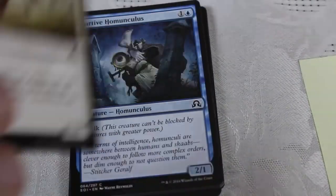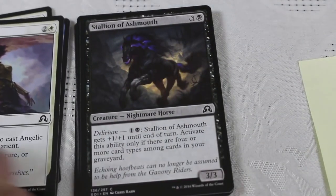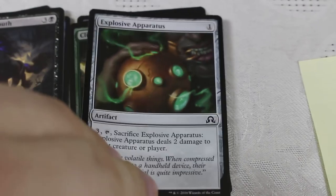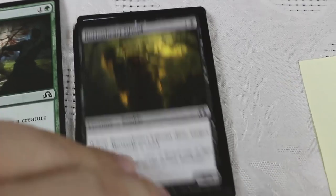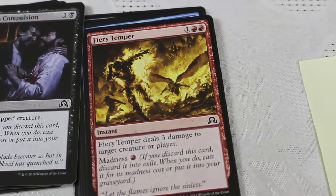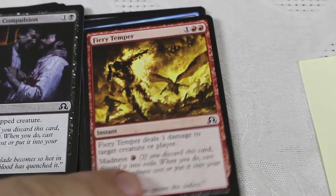Let's see what we've got here. Devil Thornton Fox, River Homunculus, Angelic Page, Stallion of Ashmouth with Delirium. Clip Wings — solid sideboard card. Rotten Ghoul. Murderous Compulsion — great removal, very, very solid, probably in my top two to three picks. Fury Temper — very, very solid. Oh, why do these have to be in the same pack? I would love to pick this as pick one and then this as pick two and go for that madness deck.